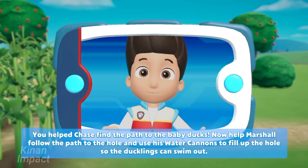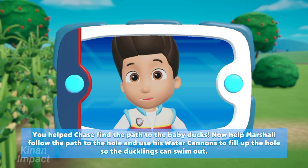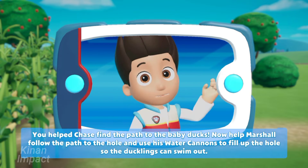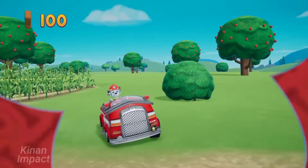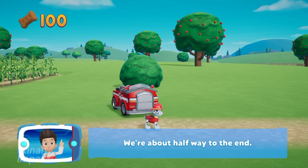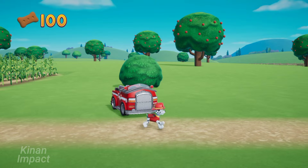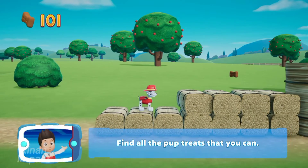You helped Chase find the path to the baby ducks. Now help Marshall follow the maze. He'll follow the path to the hole and use his water cannons to fill up the hole so that the ducklings can swim out. Marshall! We're about halfway to the end. Find all the pup treats that you can.